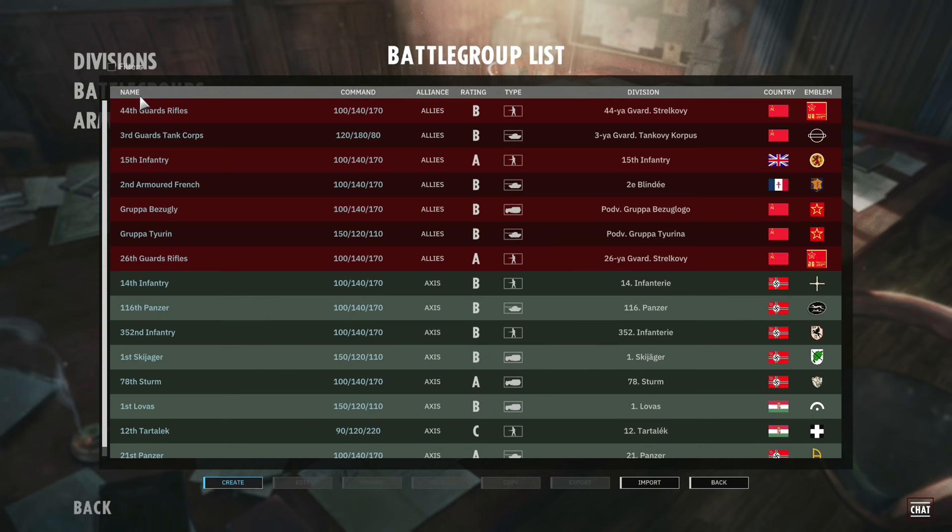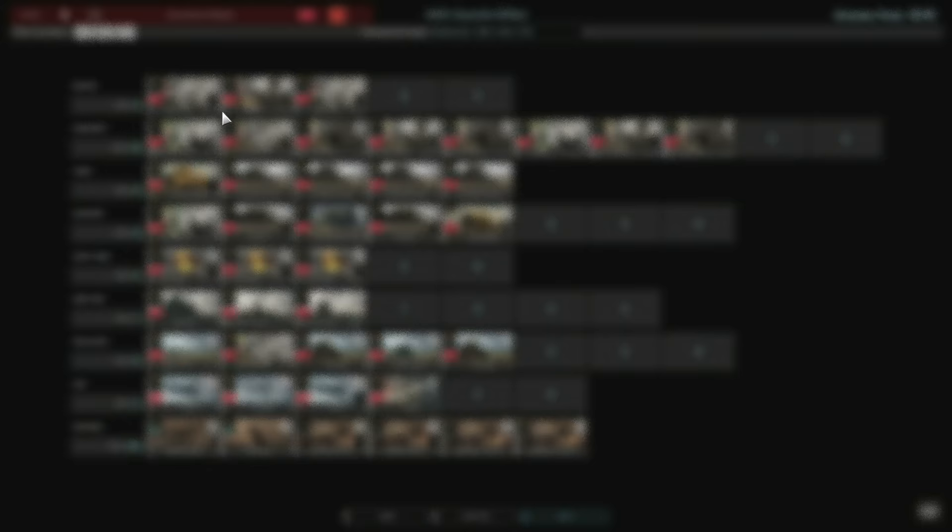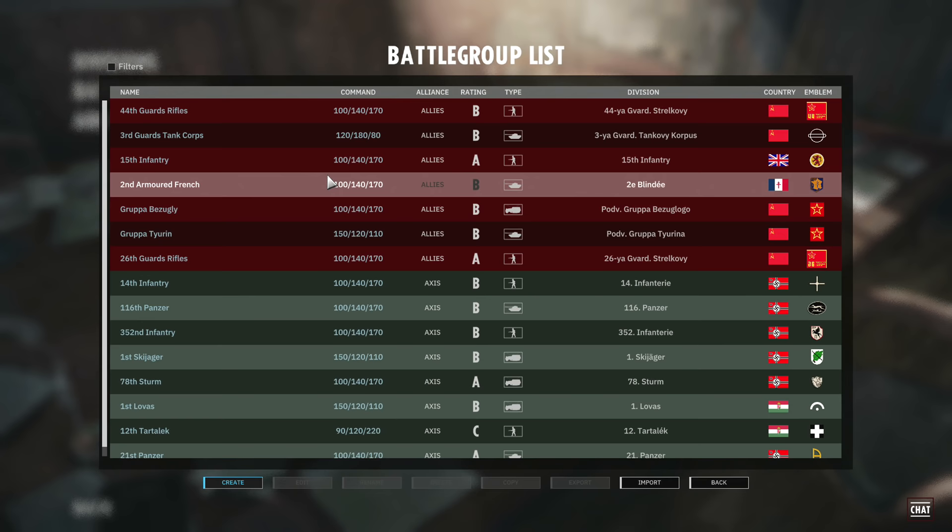Play your battle group against AI for example. In the battle groups list you'll see all the battle groups you currently have made. These cards show: the top left number is how many income points you have to spend to bring them in; below that is the number of units you get on that card; and the letter indicates which phase you can bring them in. Phase A cards are available for the first 10 minutes, phase B after 10 minutes, and phase C after 20 minutes. Importantly, earlier phase cards don't get locked out — in phase C you can still bring in phase A, B and C cards.